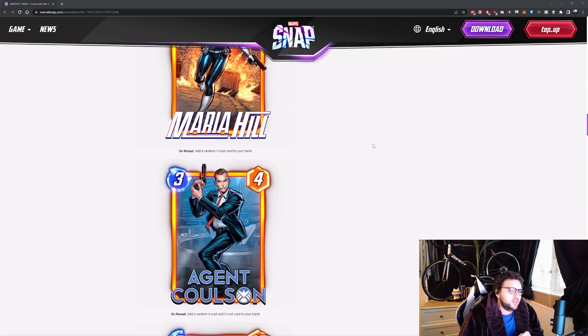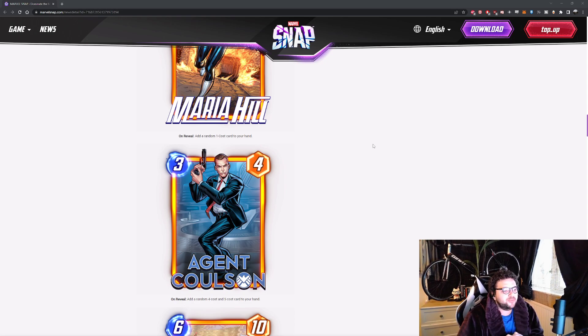Next card is Agent Coulson — 3 energy, 4 power. On reveal: add a random 4-cost and 5-cost card to your hand. I like this card a lot because it forces curve. Sometimes you can't spend all your energy — that's why Sunspot is so popular. With this card you get a guaranteed 4 and 5 drop, though there's some RNG on how powerful those cards will be. It's also very good in a Collector deck with Quinjet — Quinjet Dino Collector fits straight in, 2 cards in, 2 cost reduction, Dino gets pumped up, Collector gets pumped up. Also just good in many different control decks for that guaranteed curve feel.